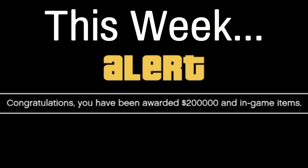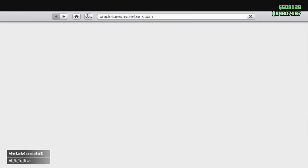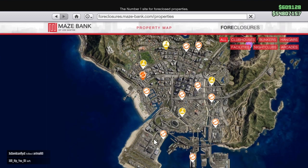GTA Online players who connect their Rockstar Games Social Club account with Prime Gaming will receive GTA $200,000 for playing anytime this week. Plus, they will also receive the free Vespucci Canals Nightclub location, which you can find in Maze Bank Foreclosures.